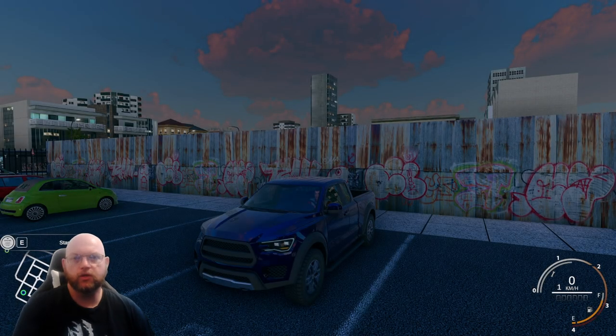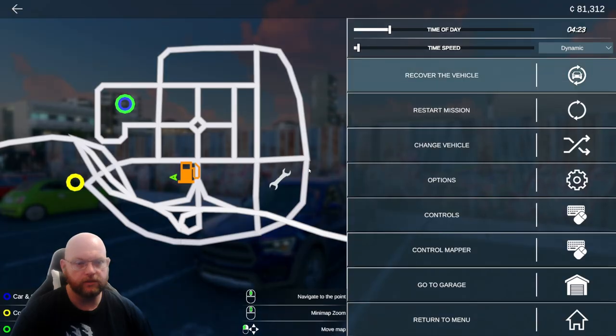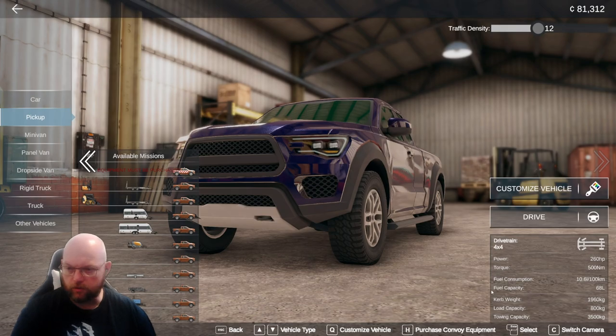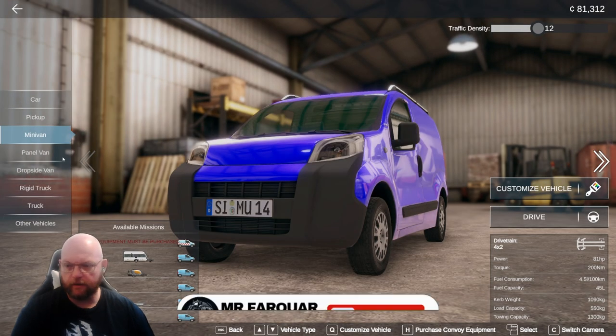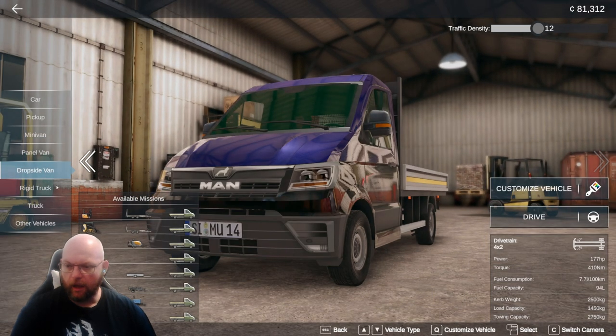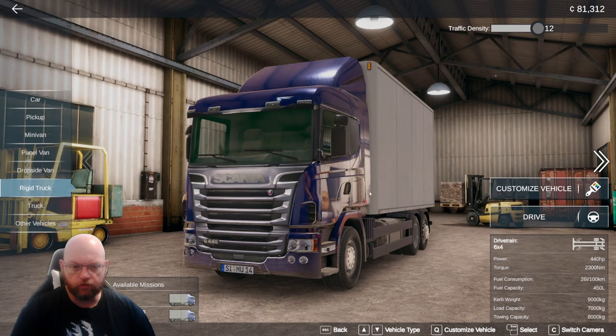Hello and welcome back to another episode of Truck and Logistics Simulator. Today is new truck day! We've had some fun in our pickup truck and I'll probably be having some fun in the pickup truck between episodes as well, but it's time to change it out. Let's hop into the garage — go to garage, go to store. So we own a pickup, a minivan, a drop side van, and a rigid truck — we've got the Scania.